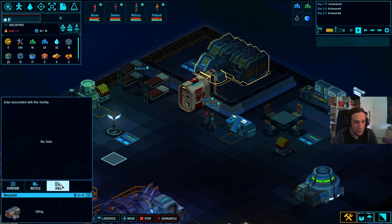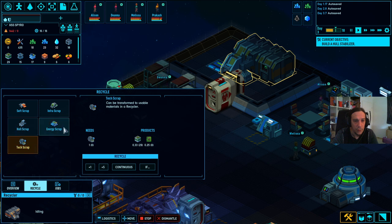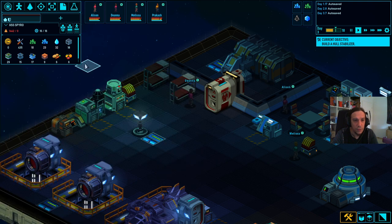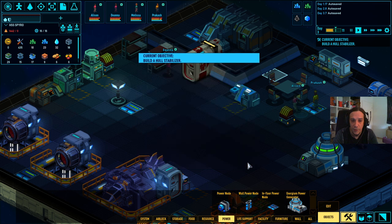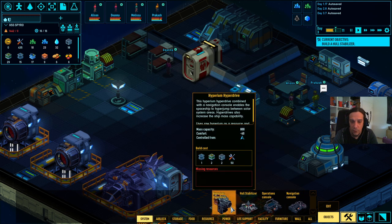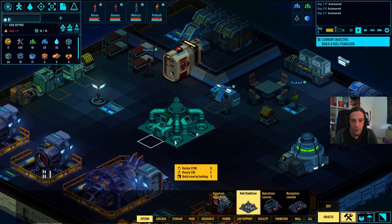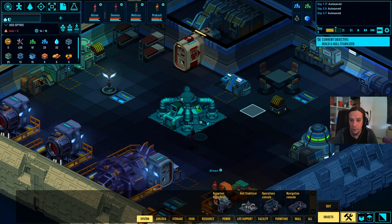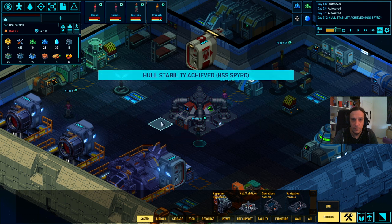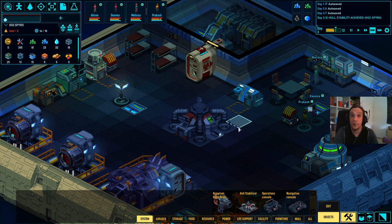Now the recycler is ready. What can we do here? Soft scrap, tech scrap, energy scrap - we don't have these items yet. The hull stabilizer is a system thing. Let's put it down in the middle of the spaceship, that's where it belongs. Hull stability achieved! This feels promising.